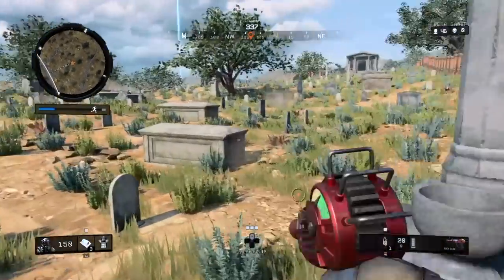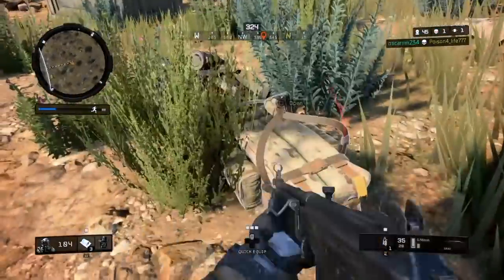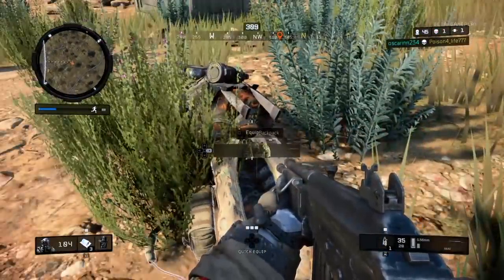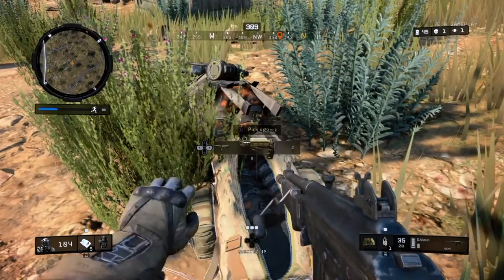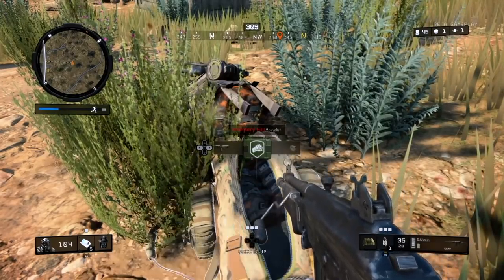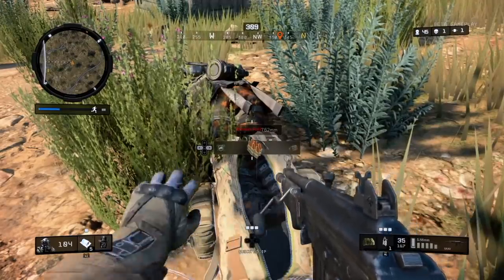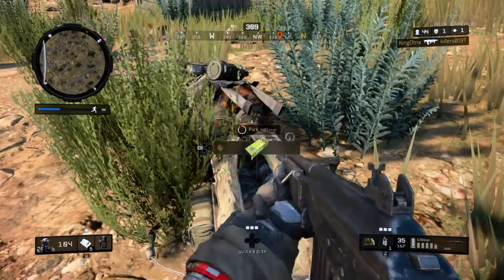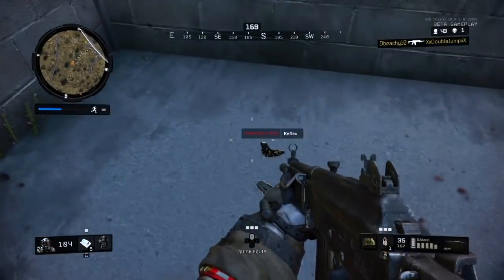I can't put attachments on the ray gun - it makes sense. I hear someone. Two shots is all it takes. Wow, love it, it only really took two shots - he didn't even stand a chance. All right, all these attachment slots - we can't actually put any on it. You can't put attachments on a ray gun.